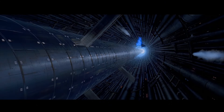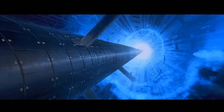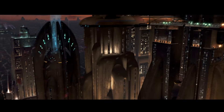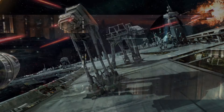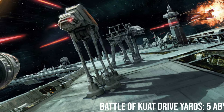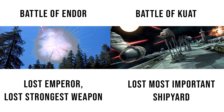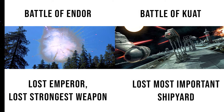After the Emperor's death in 4 ABY following the Battle of Endor, the Alliance to Restore the Republic, aka the Rebels, were able to capitalize on this win and quickly overrun Imperial assets. In 5 ABY, the Battle of Kuat Drive Yards would be one of the most important victories for what was now being called the New Republic. With Endor, they killed the Empire's leader and took out their strongest weapon. With Kuat Drive Yards captured, the Imperial War Machine was deprived of its most important shipyard, the place that provided the majority of Imperial Star Destroyers.